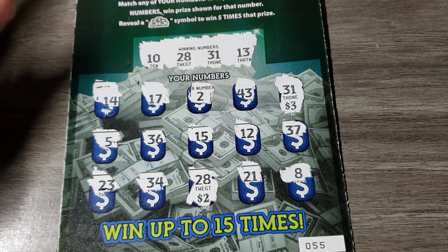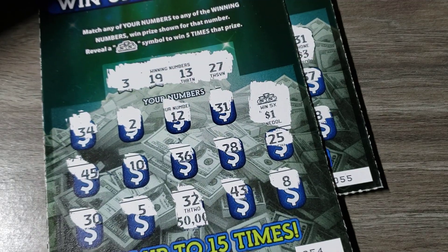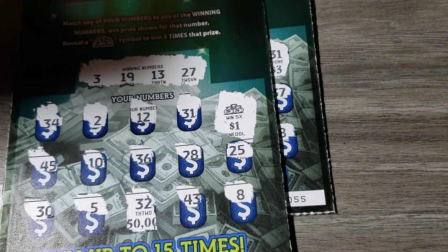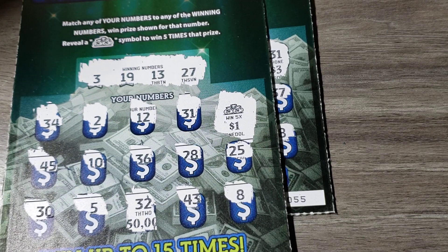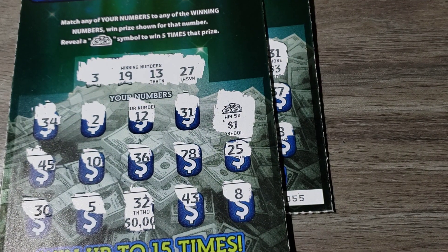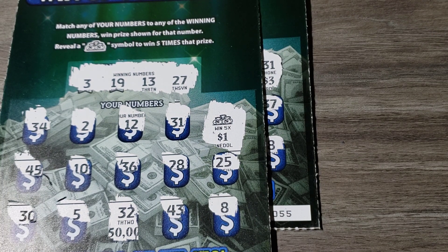But you know what, that's better than a kick in the old hind quarters. So we got back five here, five there, for ten dollars back out of the twenty spent — not terrible, I'll take that. It's always fun finding that five X symbol because she's a beauty. I just wish there were maybe two zeros after that one, but it's okay. Hopefully you guys did enjoy — if you did, please leave a like rating down below. As always, take care, stay tuned, and I'll see you all in the next one. Goodbye.